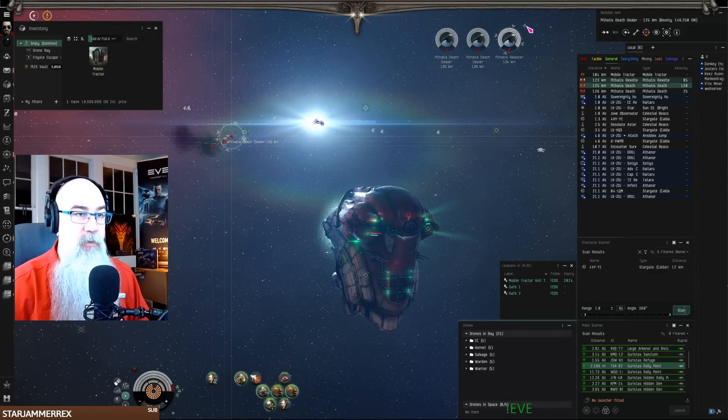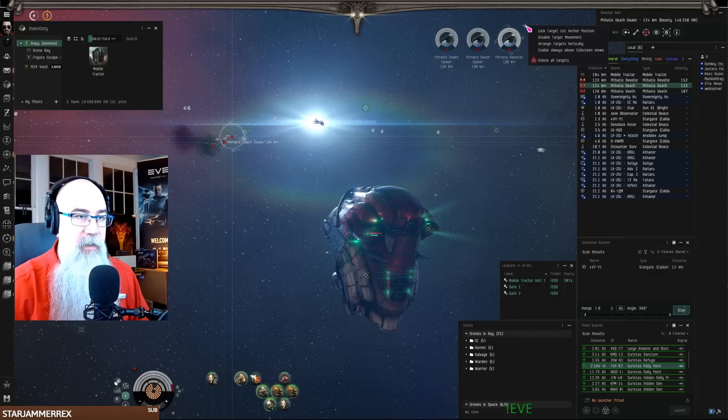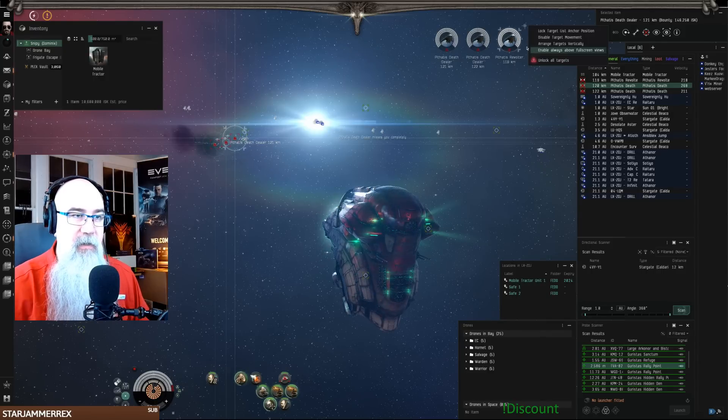I never knew that you could right-click on it. Right-click on it — it's a small thing to click on. Lock target list anchor position, disable target movement, arrange targets vertically, and enable always above full screen views. So that enables it above maybe this stuff here, and unlock all targets.